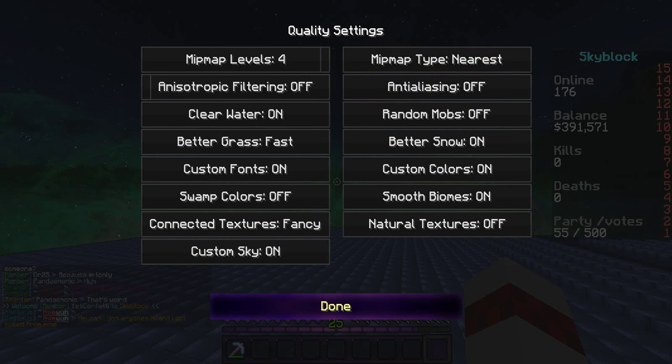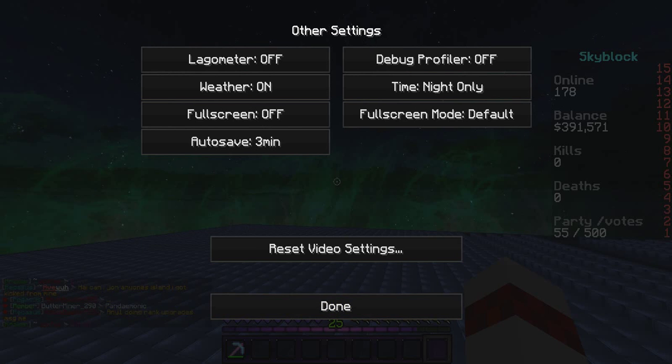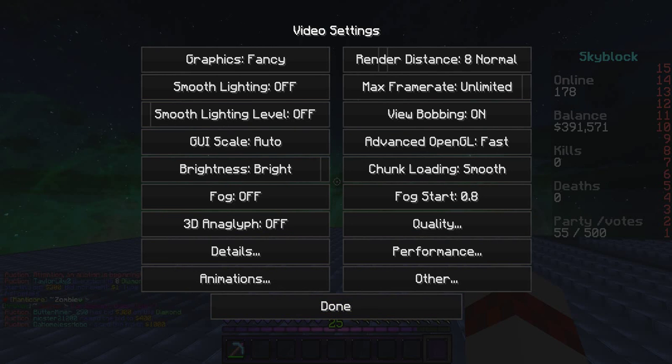Performance settings — let's go to those. These should be just like this. Next is other settings. Weather should be off. Full screen should be off. Autosave should be 3 minutes or around there. Debug profiler should be off. Time should be what you pretty much want — it doesn't actually affect the game unless you're on creative mode. Your full screen mode should be the default, unless you want to pick something else.